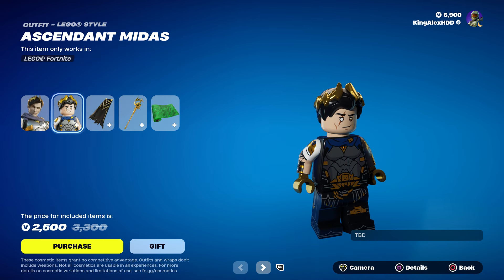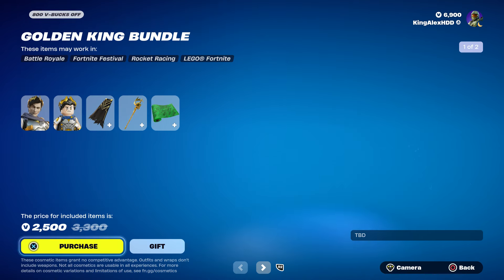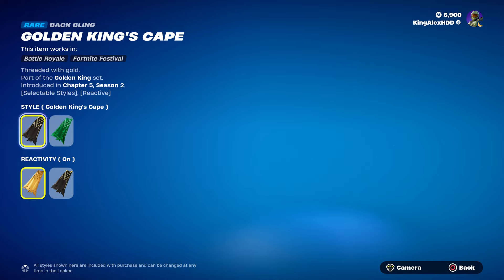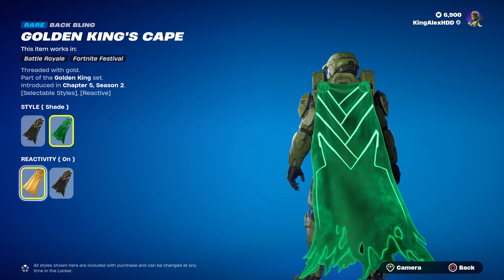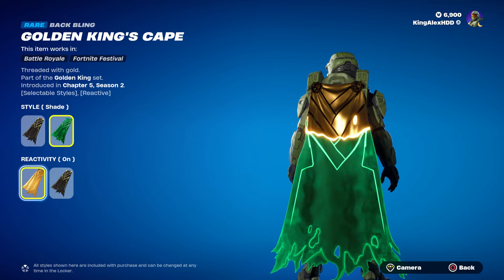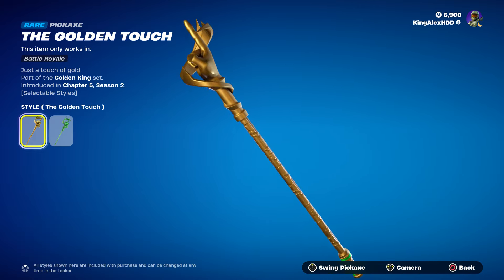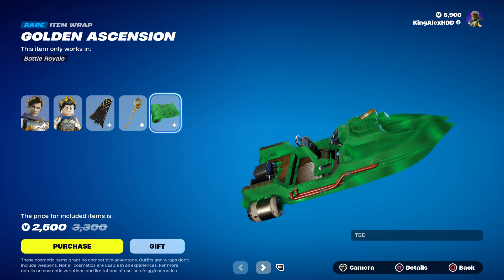He also comes with the Midas Lego style, which is cool. He comes with the back bling too, and the back bling has a golden king cap. It looks really cool, kind of like a zombie look. The back bling also turns gold, which is pretty amazing. It would be cool if they added another season for Midas. We also have the ghost style, which is pretty cool.